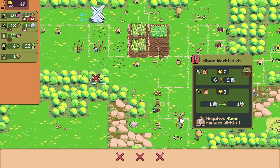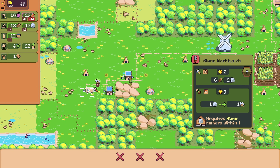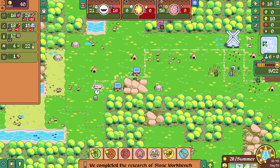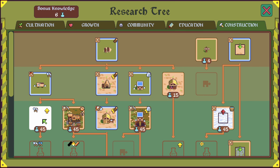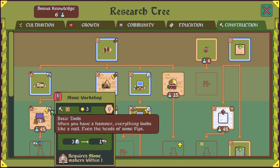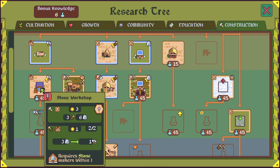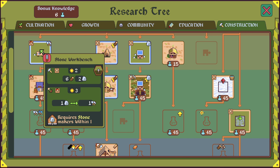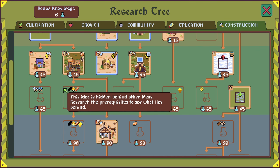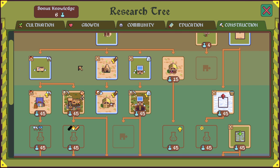It requires a stone maker within one — we have stone makers over here. I can put it just like that, or over here. I think I will put it on this side, where we're going to probably be putting more crops. And up here if we were to go for advanced tools... oh, this is basic tools. Firestone — interesting. You can make tools more quickly but less efficiently. That's kind of neat. We don't need the advanced tools anytime soon, as far as I can tell.